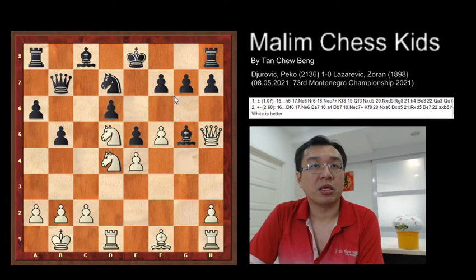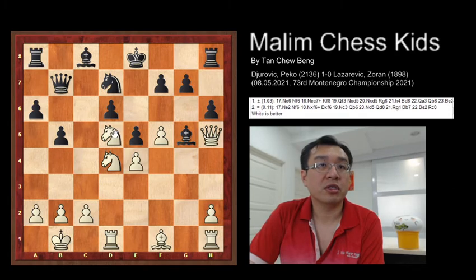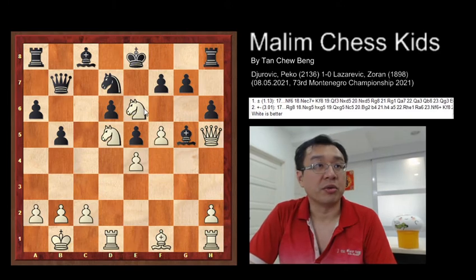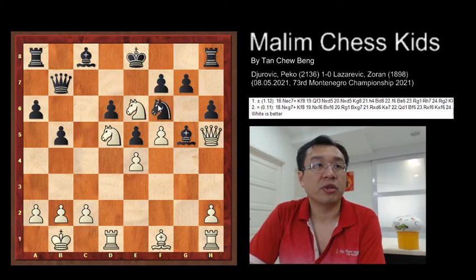Black also could have played pawn to h6, which would have been much better. After this, the knight can come to e6 — a nice move attacking the pawn — and the pawn cannot capture the knight because it is pinned by the queen.